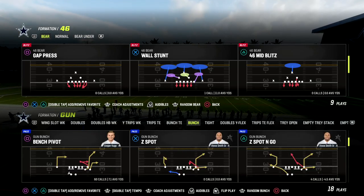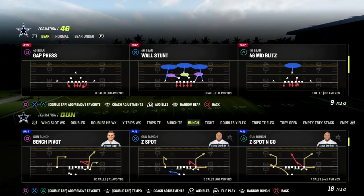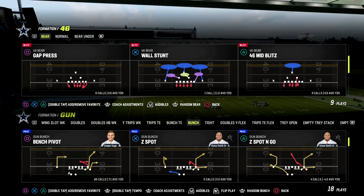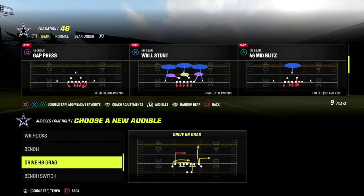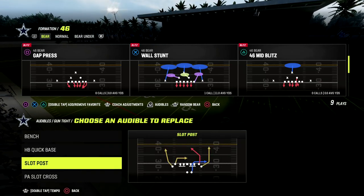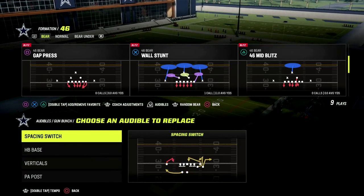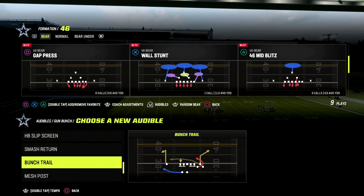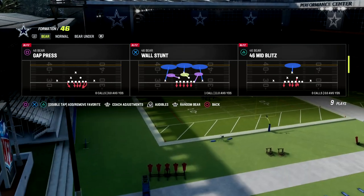The two top offenses in my opinion, from a competitive perspective, are bunch and tight — those are the two big hitters. This defense will do a decent job against both. I'm going to set a couple of audibles from tight and then show you the defense. With bunch, your primary things to deal with are bench pivot, Z spot, verticals, and mesh posts.